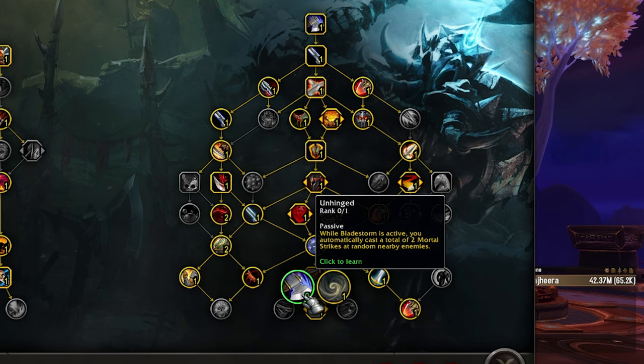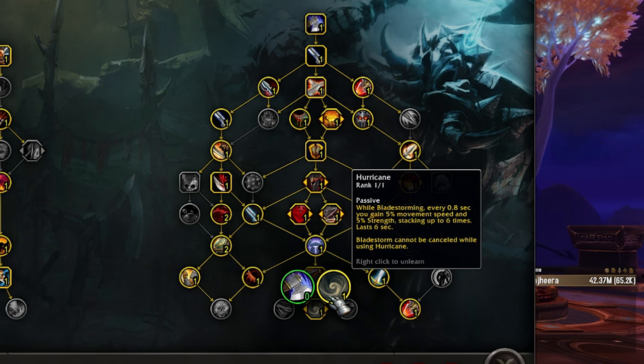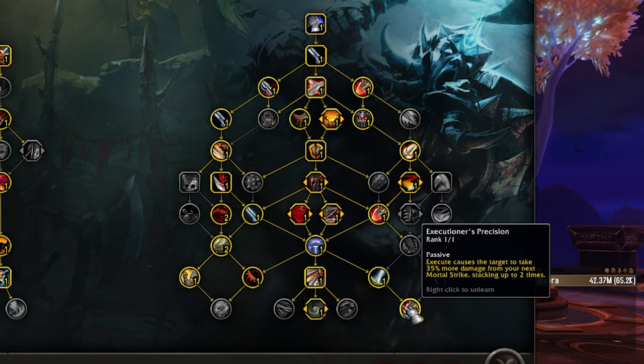Moving down into here — if you can make use of Unhinged because you're going to be hitting two targets all game, then this could be good. If there's a bunch of pets or random junk everywhere, just play Hurricane instead. I think Hurricane is a pretty dang good talent because it buffs all of your bleeds. You Bladestorm, and you come out of the Bladestorm and just blast somebody with burst from all the Strength stacks.